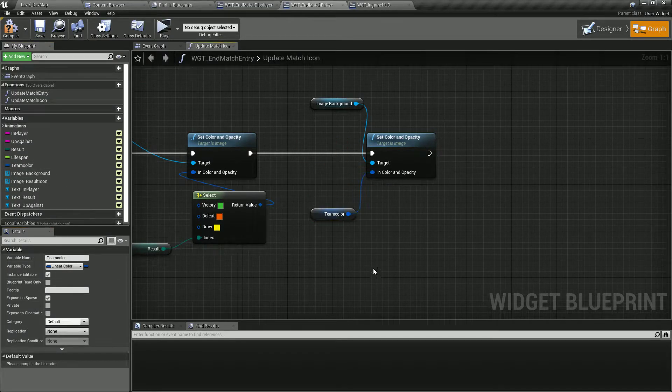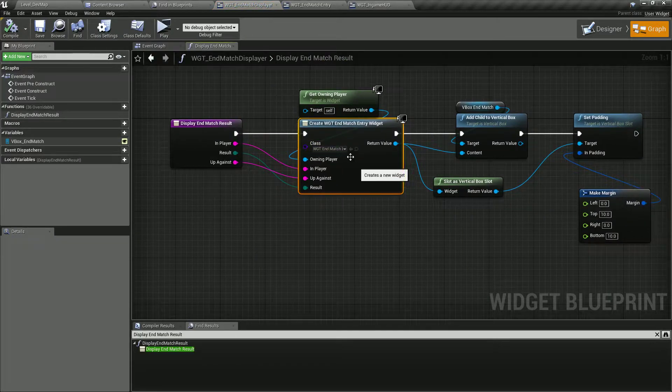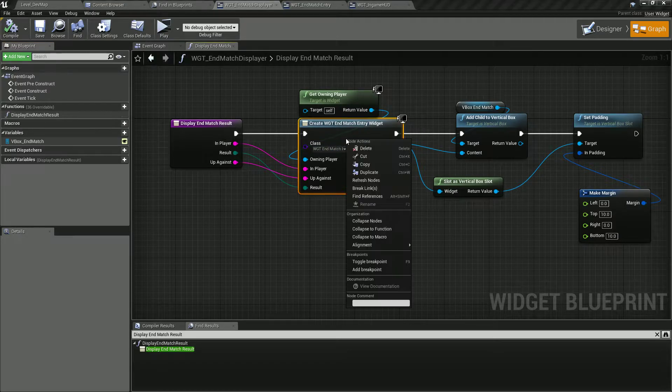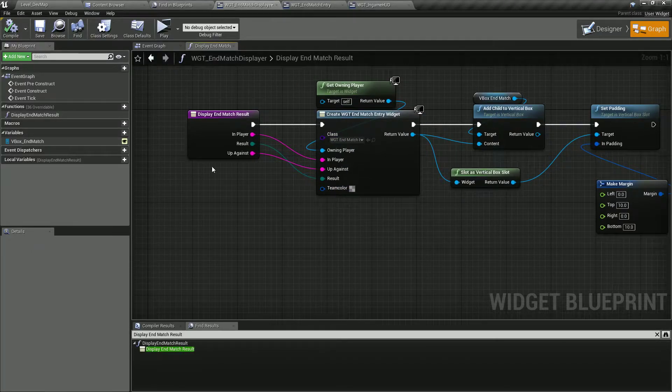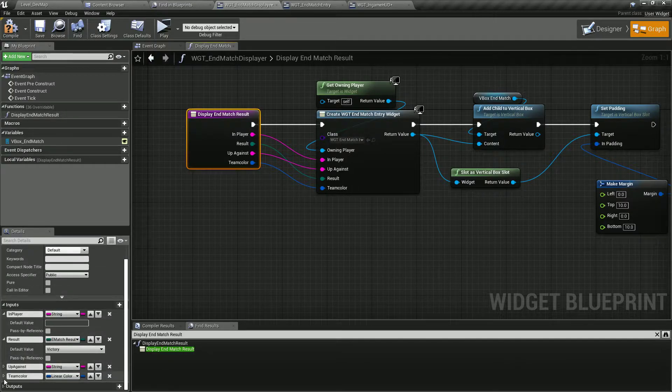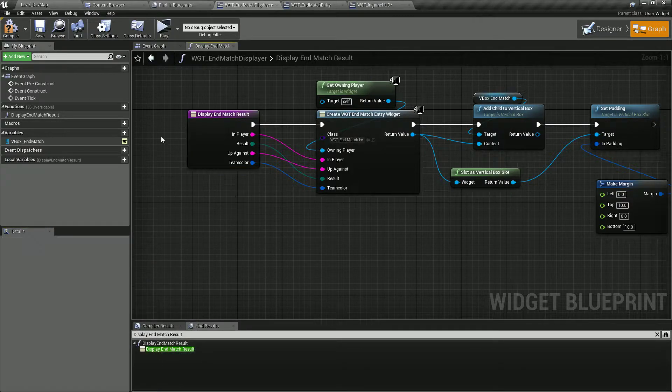We're going to make this expose on spawn. Back in our end match displayer, in the 'Display End Match Result' function, we have a create widget where we create the end match entry. We want to refresh that node - it's asking for a team color and we're going to plug that in there. By default this is going to be black.